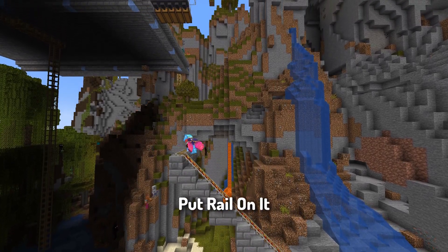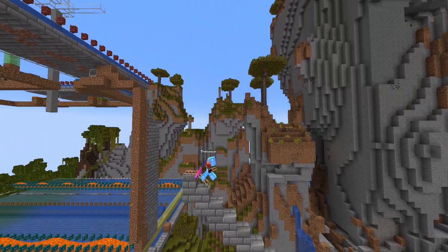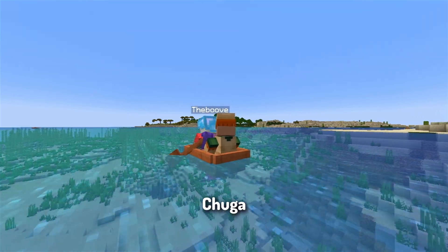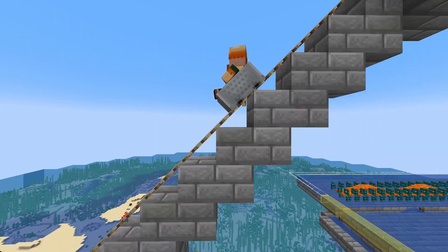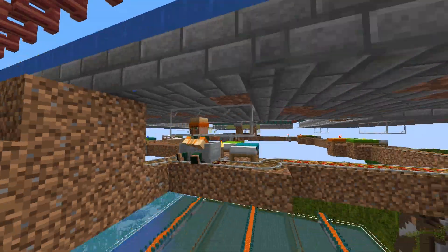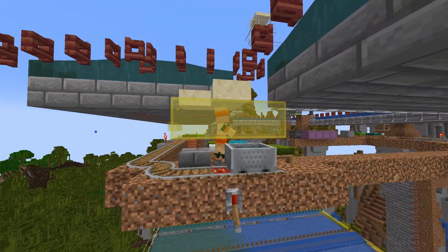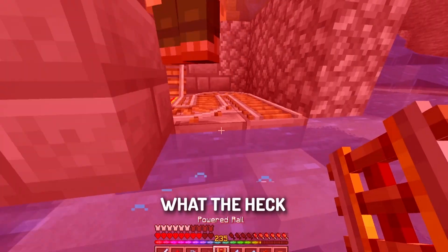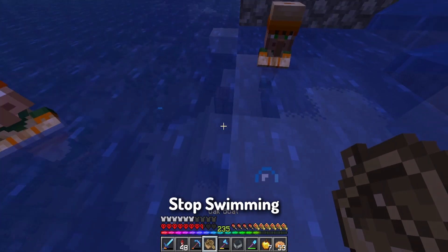Let's make a staircase so I can put a whale on it for all the villagers to get up. Now we need to take all the villagers over to the farm. First villager up and away. Now we just need about 20 more villagers. You're going to easily get in there like the other one. Kids, can you stop swimming in the ocean?